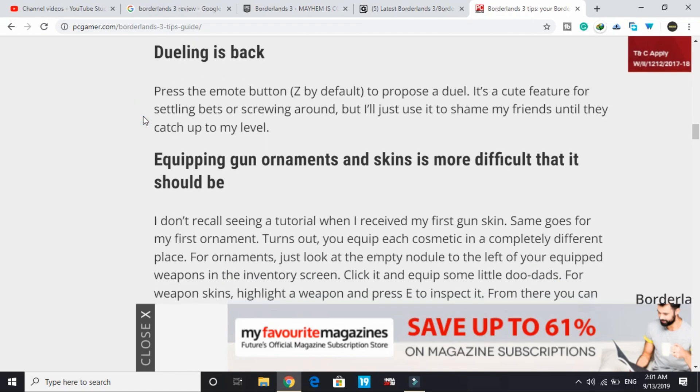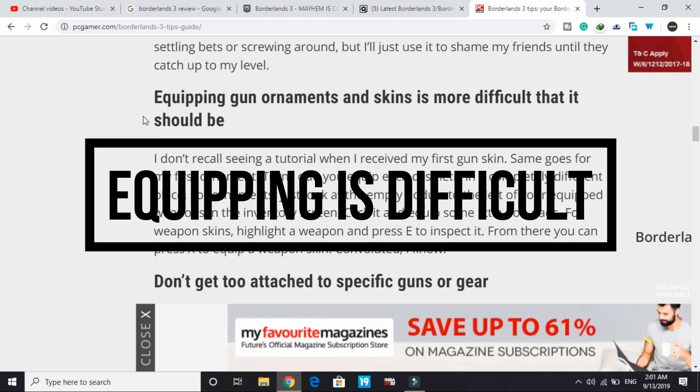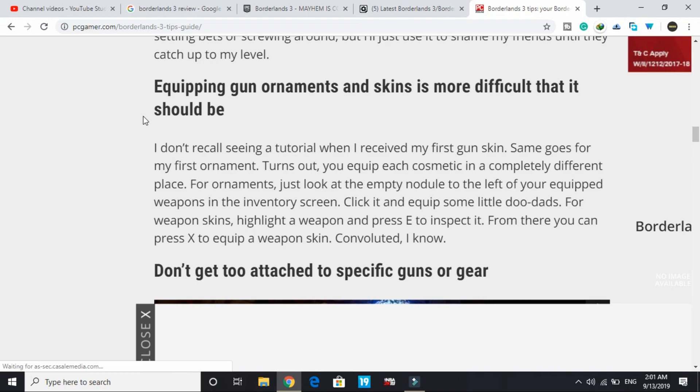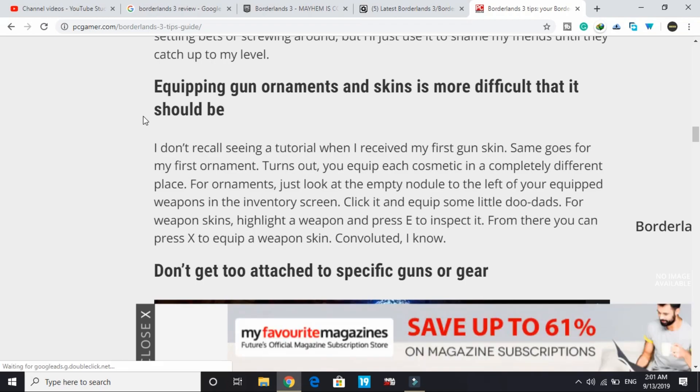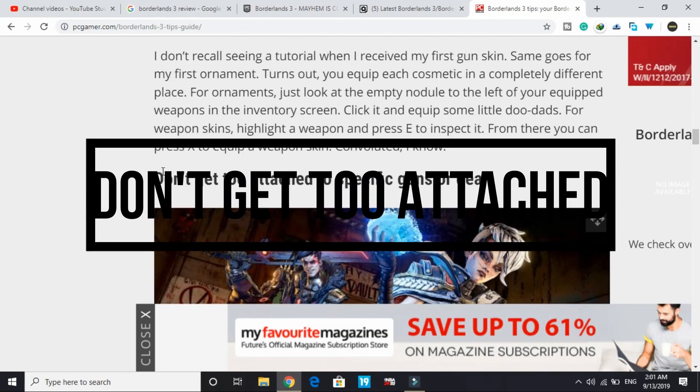The eighth tip: equipping gun ornaments and skins is more difficult than it should be. There's no clear tutorial when you receive your first gun skin or ornament. For ornaments, look for the empty slot to the left of your equipped weapons in the inventory screen, click it, and equip your cosmetics. For weapon skins, highlight a weapon and press E to inspect it, then press X to equip a weapon skin.